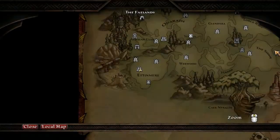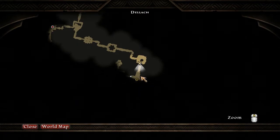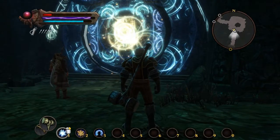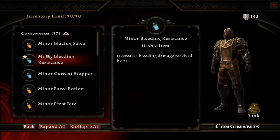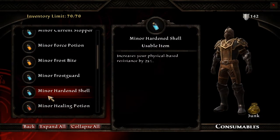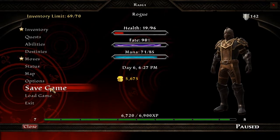How much farther do we have to go? Local map — oh, looks to be right through here, right through this door. But looks like I'm gonna need some consumables. Minor healing potion — thank god I have a lot.